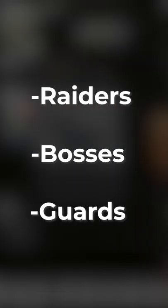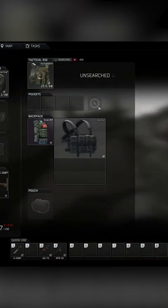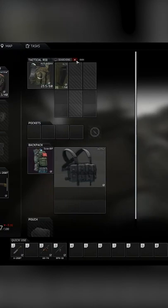Raiders, bosses, and guards also have a chance of having these 60 round mags, so if you'd rather hunt them instead of weapons crates by all means do that. Personally, I like to go to Reserve and kill the raiders that spawn underground, but do what you are most comfortable with.